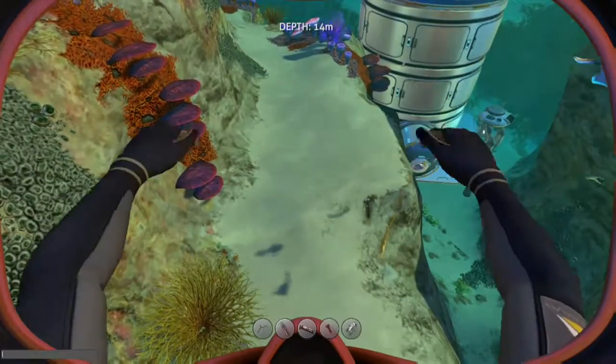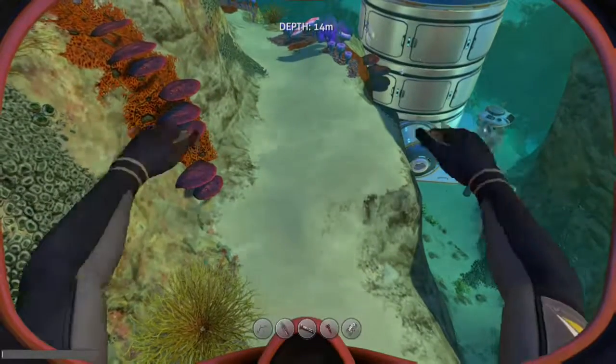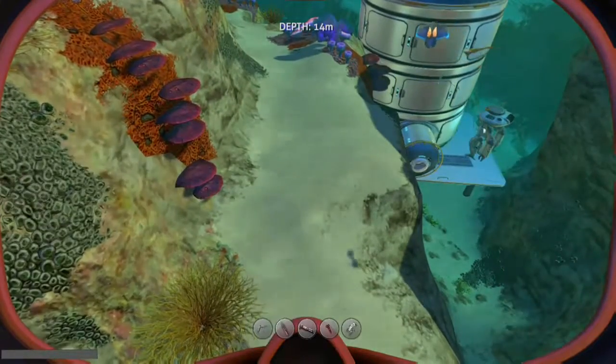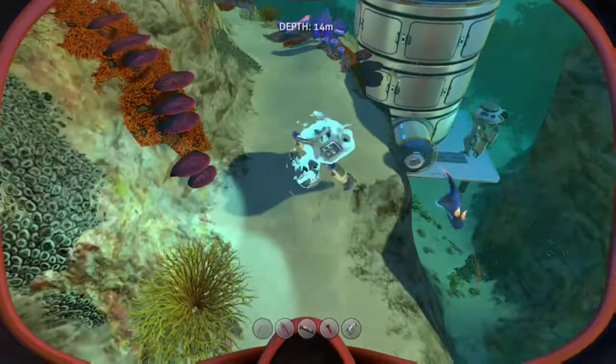All you gotta do is press RB, LB, and A all at the same time and you're able to spawn lots of things in. This will come particularly handy in survival mode. Guys, you should try this out — and that's all, bye!